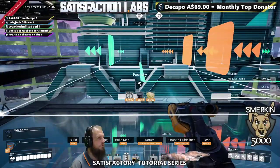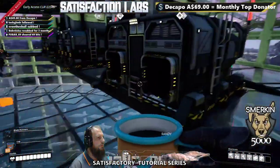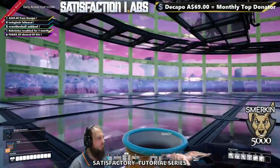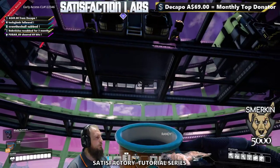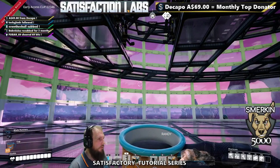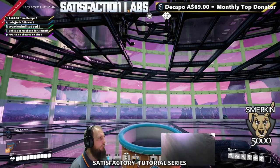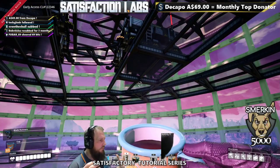Now we're going to do splitters. Splitters are great — they have three outputs and one input, and we have three machines. So each side we're going to split the resources and then join them. One belt coming in at 270 will split left and right, and then we'll split those three ways, and we'll get a full even distribution out. This is kind of like a load balancing setup with a bit of organization thrown in.